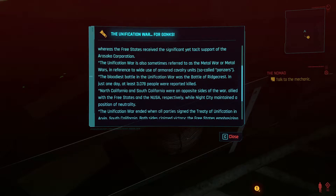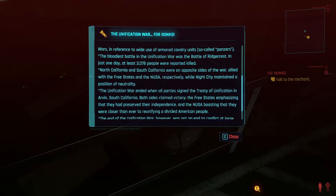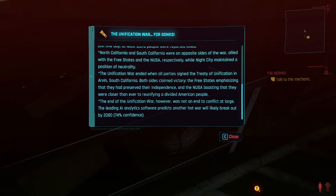So both factions in this war were American, but apparently America is split now. And I'm kind of surprised — the story in this game takes place in America in the future. I thought it was gonna take place like in a parallel universe or something. Apparently during this war, Night City — the city where we're gonna spend most of the game — was neutral. The Unification War ended when all parties signed the Treaty of Unification in Arvin, South California, both sides claiming victory. The leading AI analytics software predicts another hot war will likely break out by 2080. We don't care about that since the action is gonna take place in 2077, right? But maybe the war is gonna break sooner.